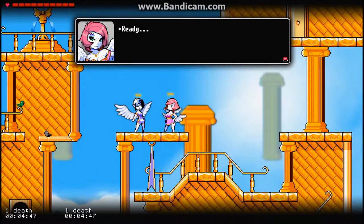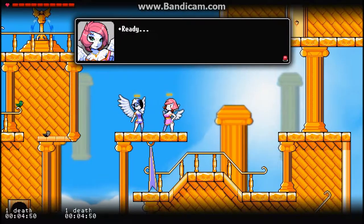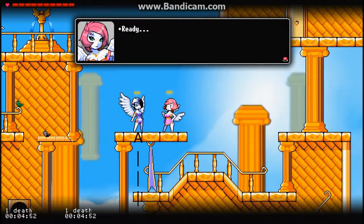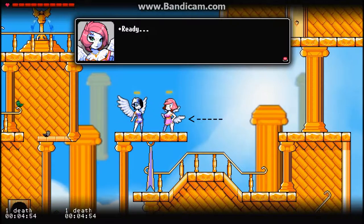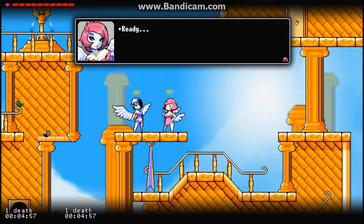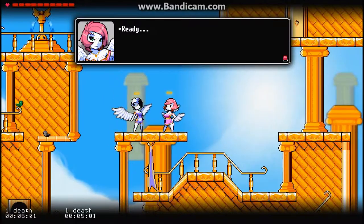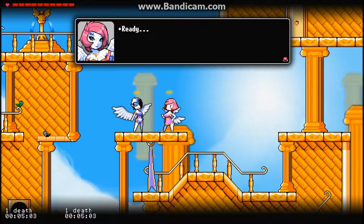So yes, this is one of the other characters. You play as this little angel here. Her name is V. This is her friend Ruby. You play as V, and this part here is where Ruby challenges you to a race through what they call the floating keep.